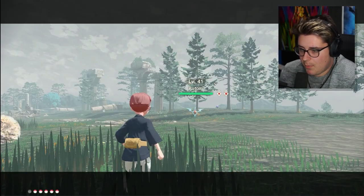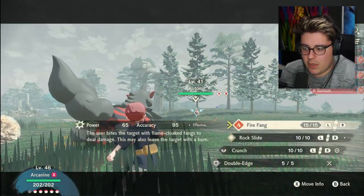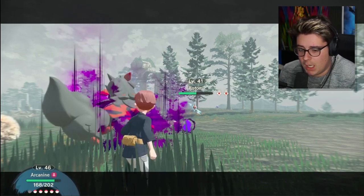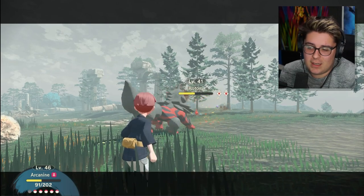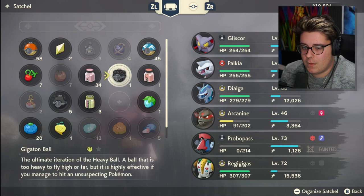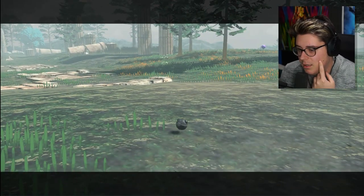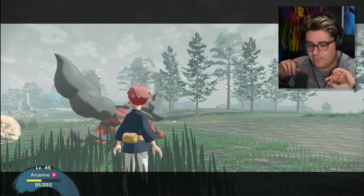We're just going to let him go and send out Arcanine. If you guys are having a hard time finding Arcanine, go check out my boy Kanto's channel - he'll probably already have a video up on where to find Arcanine or Growlithe. Anyway, like I said I just randomly came across this Rotom. I hope we don't crit - that would suck. We were damn close. Alright, let's throw a Gigaton Ball at it, which is something you get at seven research stars. And we got the Rotom! Let's go!